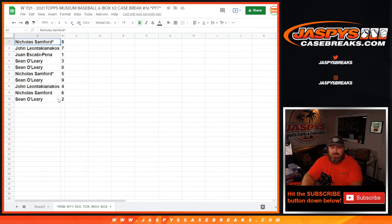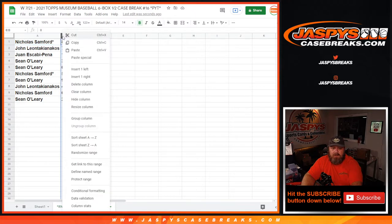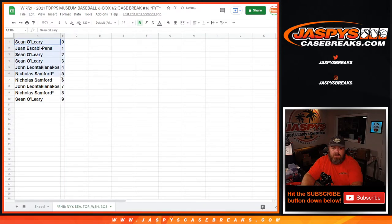And that is the result of the random number block. Let's sort those by numbers. Sean O'Leary with the 0 gets any and all redemptions for the Yankees, Mariners, Blue Jays, Nationals, and the Red Sox — even known 1 of 1 redemptions. While Juan Escabi-Pena with the 1 spot gets any and all in-person 1 of 1s for those 5 teams as well.